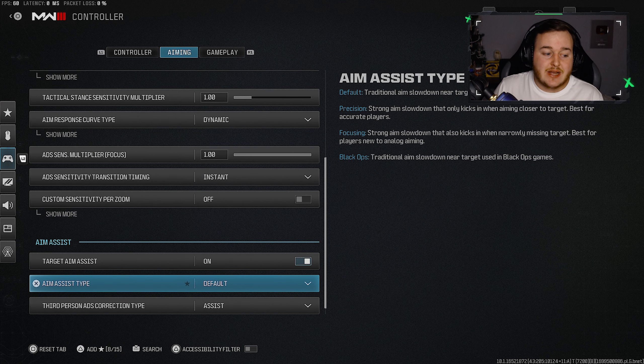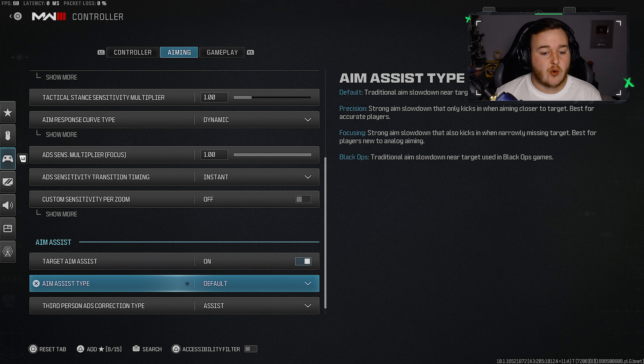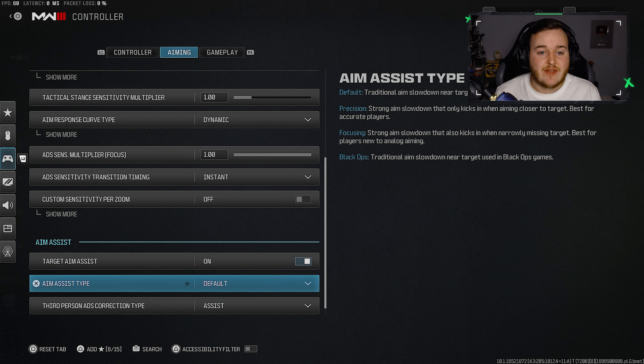For aim assist settings, keep target aim assist on. If you're on controller and you have this off, that's likely why you're losing gunfights. Having it on will help you aim better and win more fights. For the aim assist type, I went back to default starting at Season 5 of Modern Warfare 2 because black ops got nerfed. Unless black ops gets buffed in Modern Warfare 3, default is the best option — unless you're already used to black ops.